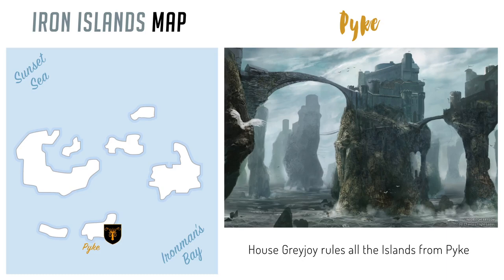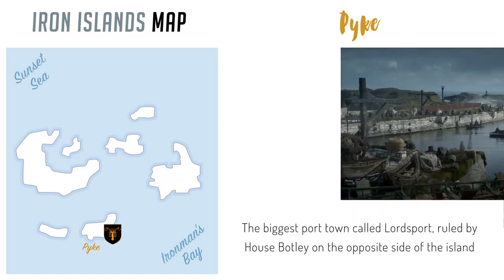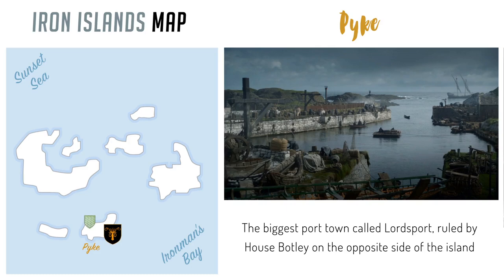The Greyjoys and their castle aren't the only thing on this island, however. There's a port town called Lord's Port ruled by House Botley on the opposite side of the island. It's the biggest town in all the Iron Islands and is where the ships anchor since the seas around the castle Pike are way too dangerous. At the northern coast is another town called Ironholt ruled by House Wench.